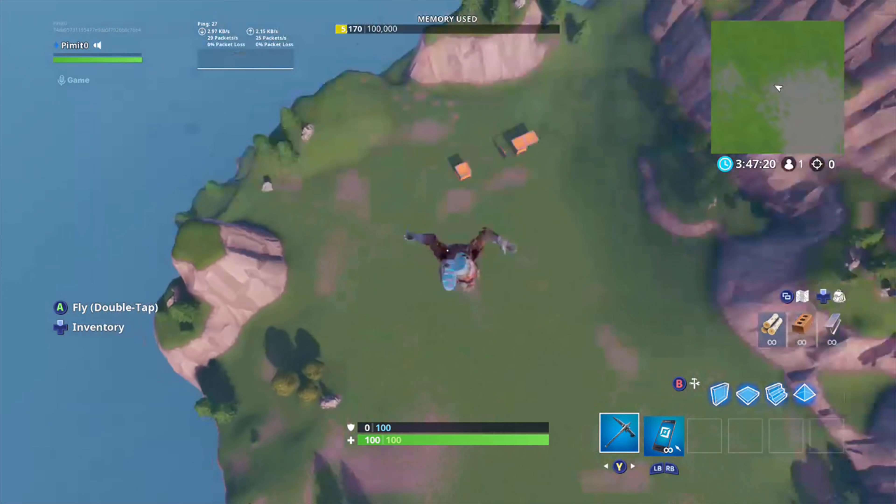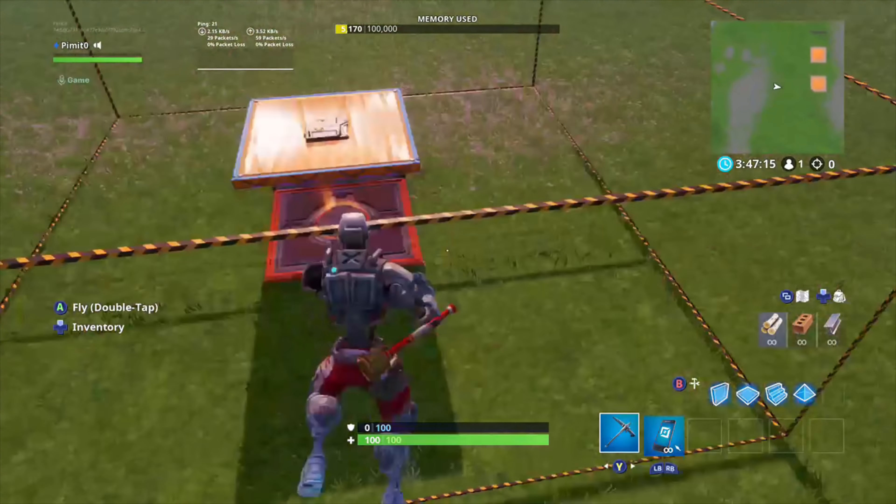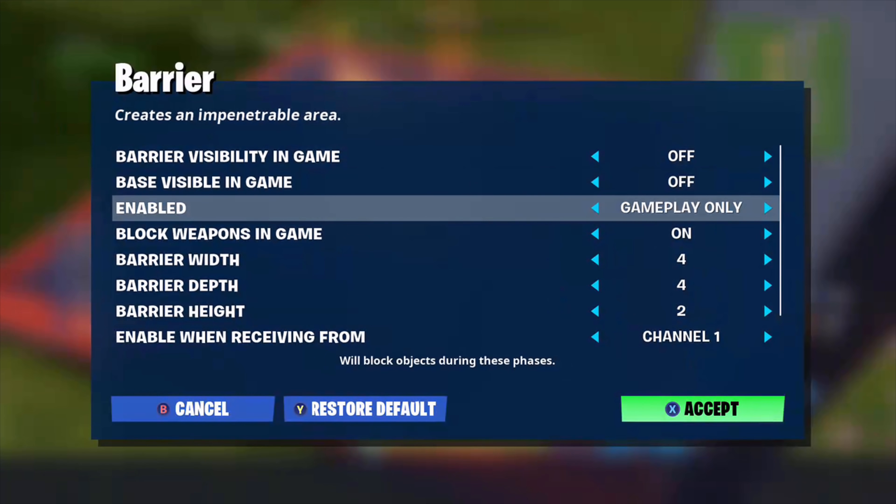Whoops, I made another mistake here. This is something important to do — I forgot to disable the barriers, so they are on at the start of the game. I need to go back and make sure they're disabled. When it says 'enabled gameplay only,' you want to change that.